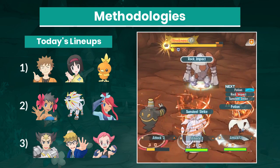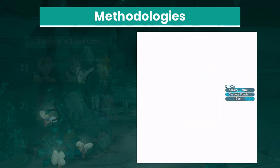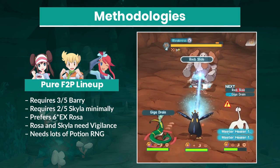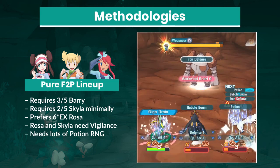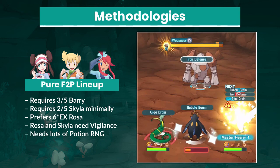The method I will show today requires a max Solgaleo, 3-5 Skyla and Phoebe as the most steep investments, and even then it's highly RNG-reliant. However, I will run you through a checklist of sync pairs who make Regirock a lot easier. Rosa, Skyla, and Barry is the archetypal free-to-play team and one of the strongest cores in the game.